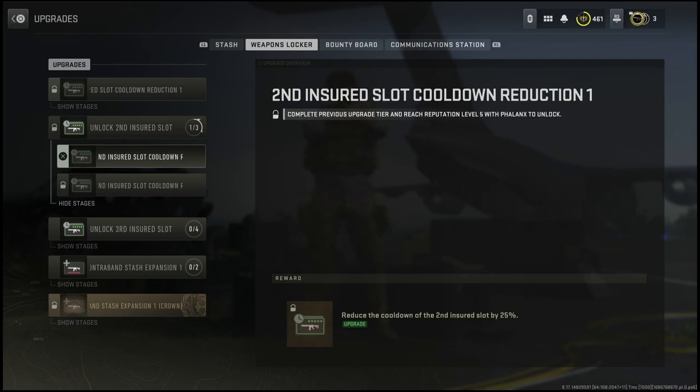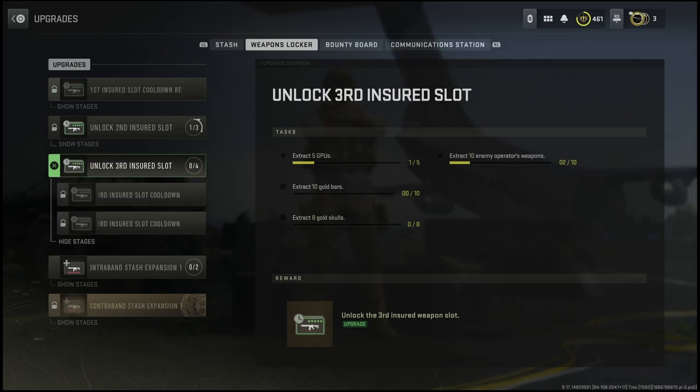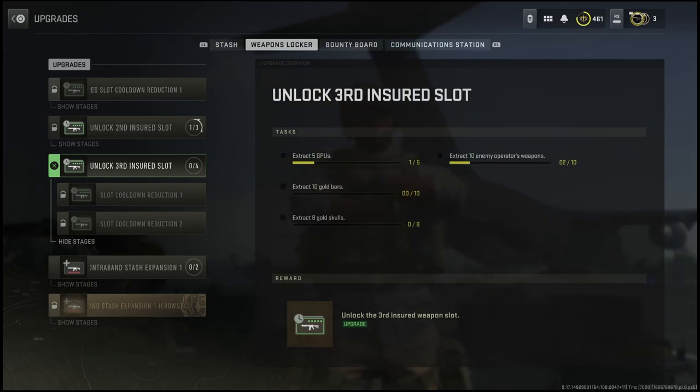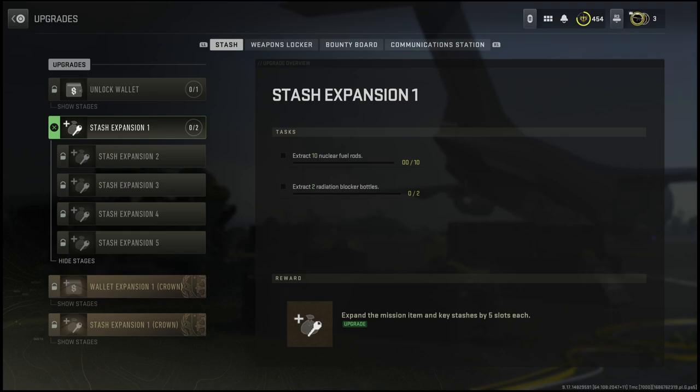To unlock the first slot it's not very hard. For the second slot you'll have to wait and see what those unlocks are. But for the third slot you actually have to collect quite a few items like gold bars, GPUs, and things like that. So if you want your insured slots back, be sure to take a look at this menu and get some of these challenges done in order to unlock them.